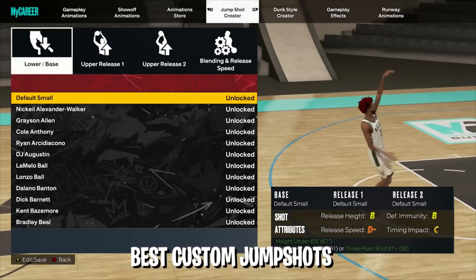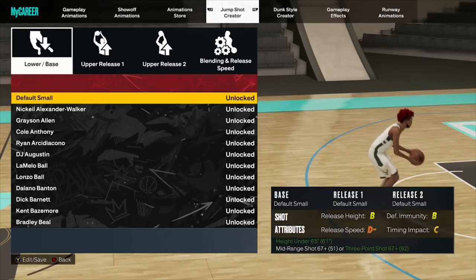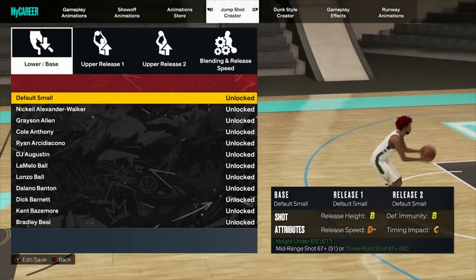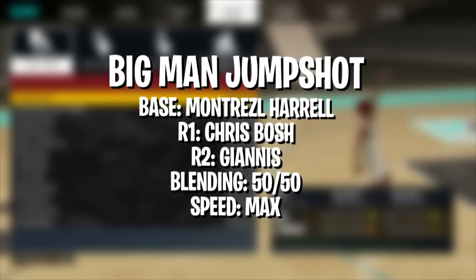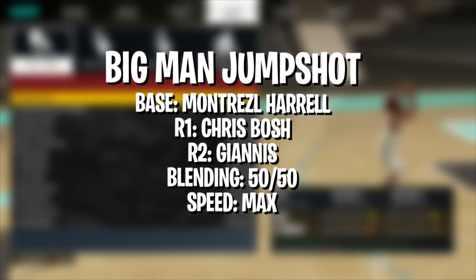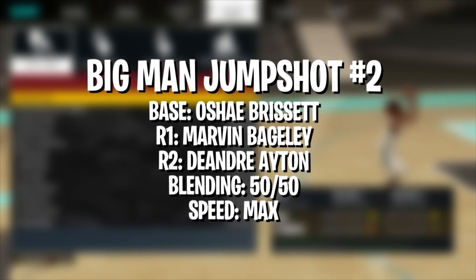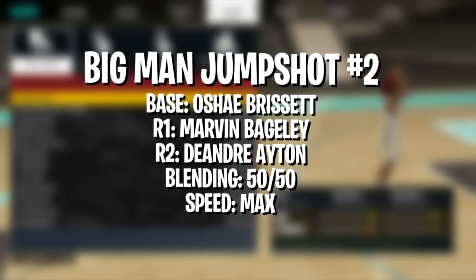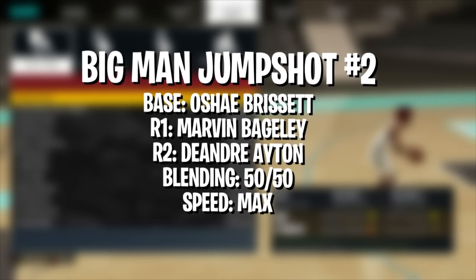For 91+ three-point ratings I'd go with Stephen Curry or Kevin Porter Jr. — both are very fast and very good jump shots for high-rated shooting. Those are the best bases for all three-point ratings. Now for custom jump shots: for all my centers 6'10" or higher with around 60 three-point rating, go with base Montrezl Harrell, release one Chris Bosh, release two Giannis Antetokounmpo, 50/50 blending, 100% speed. Another big man option: base O'Shae, release one Marvin Bagley, release two DeAndre Ayton, 50/50 blending, max speed.